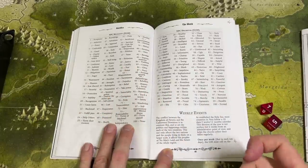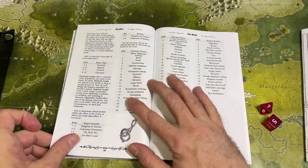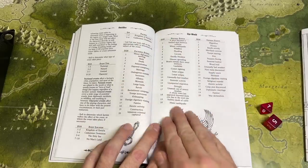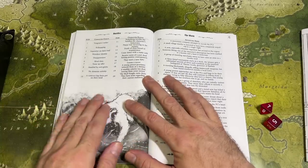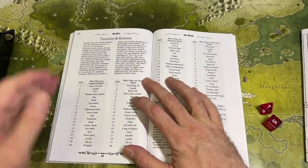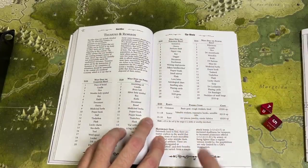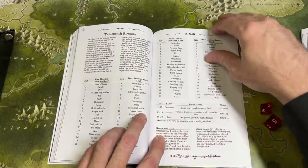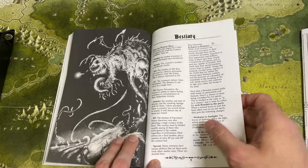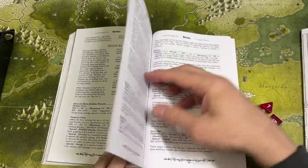There are also weekly events — things you can roll up that are happening behind the scenes that may not directly impact your character but could lead to interesting adventures. Different factions working together or against each other in the background, natural events, general world events, character events, and a D20 adventure seed table. There's a small section on treasure and rewards showing what a commoner, priest, nobleman, or fighter might have, with a rarity system of common, scarce, and rare items, plus a d10 chart of magical artifacts. And like all of Alex T's games, there's an extensive and interesting bestiary.